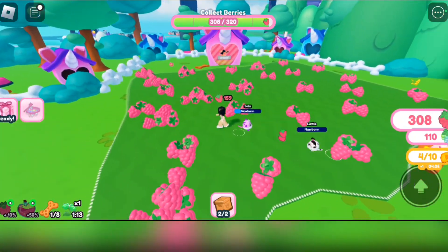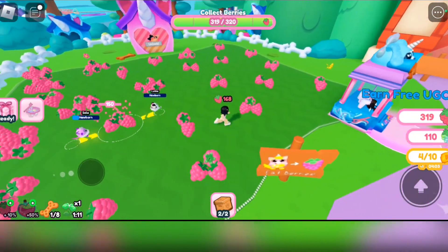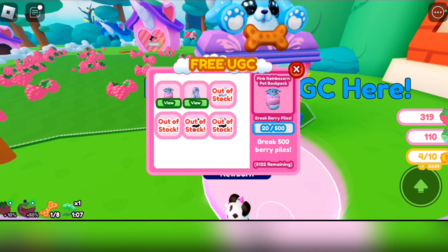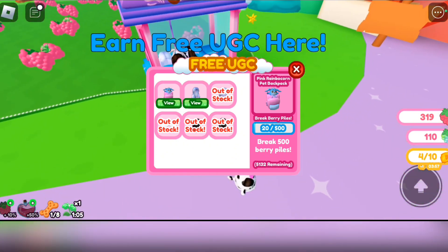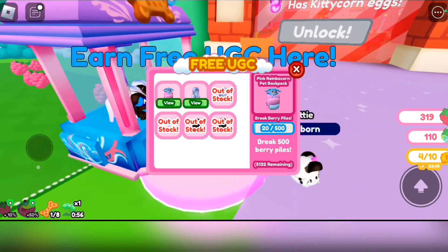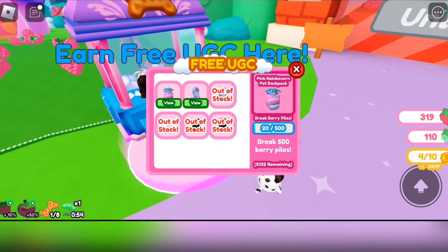Once you've broken 500 berry piles, you can go back to the station and you'll be able to claim the free backpack. If you can't claim it yet, then you didn't break 500 berry piles yet.